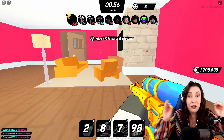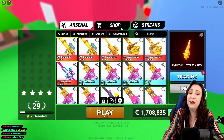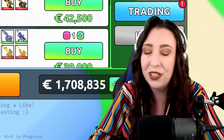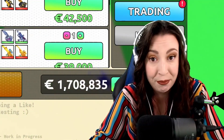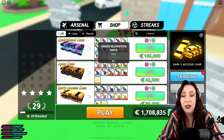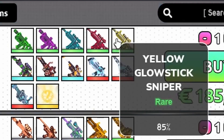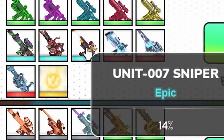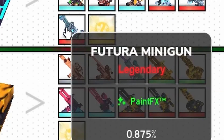Trading has come at an incredible time because new guns have also been added. If I go back to the menu and run over to the shop, you can see we now have the contraband case, which is stunning. I don't know why it's all neon, but I'm not complaining — it's beautiful. In the contraband case, we've got the green glow stick rifle, the violet glow stick rifle, the cyan, the red, and the yellow glow stick snipers. We've also got the Unit 005, 006, and 007 guns. And as the legendaries, we've got the Futura rifle, the Futura sniper, and the Futura minigun.